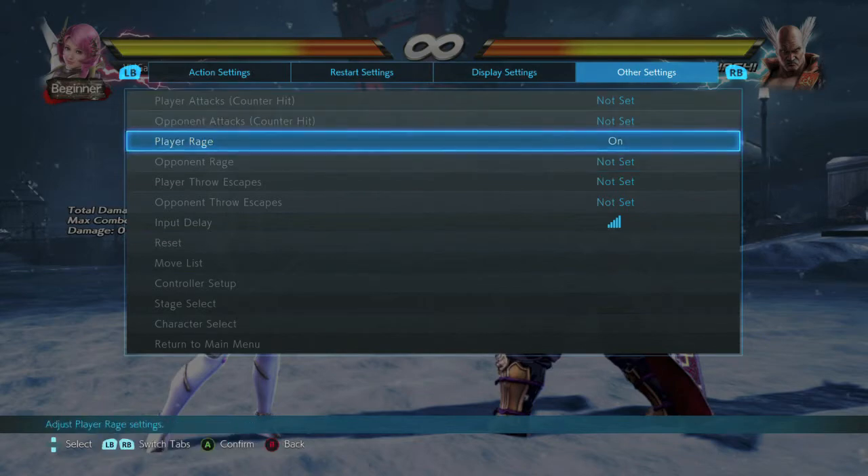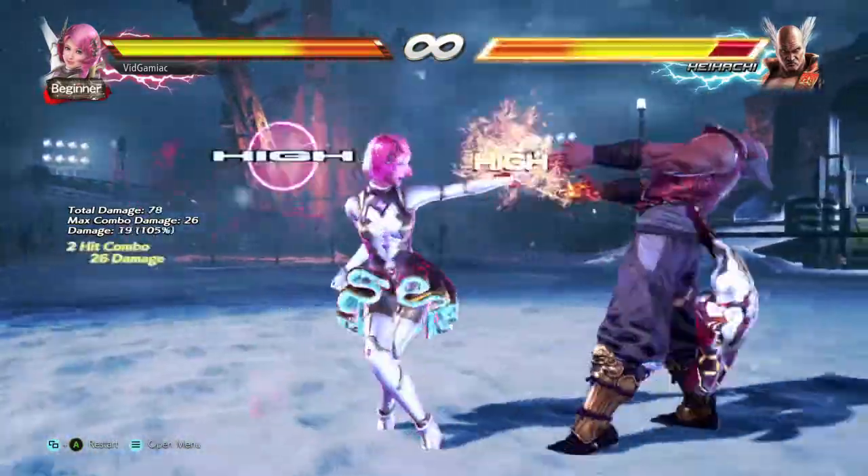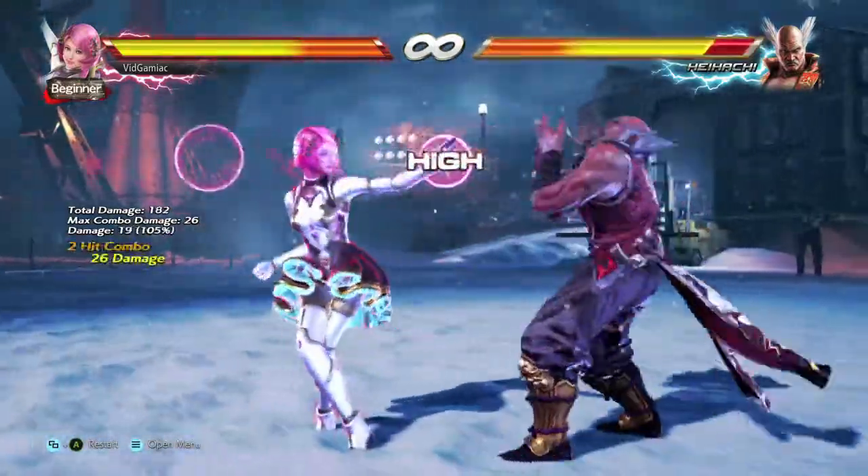This will make sure that you are constantly in Rage Mode. Your character should flash red, and all you have to do is just damage your opponent until you get to 1,000. It should take a few minutes or so, so just keep wailing away.